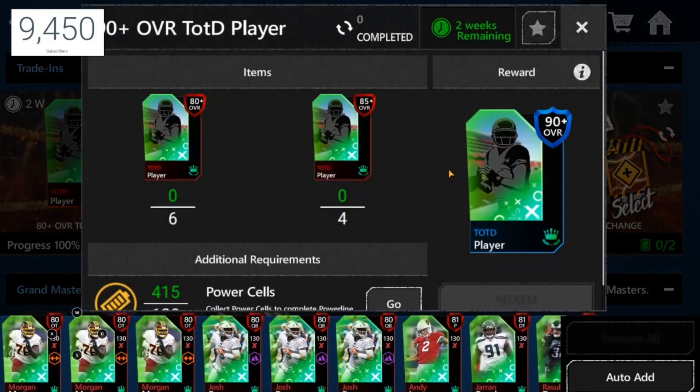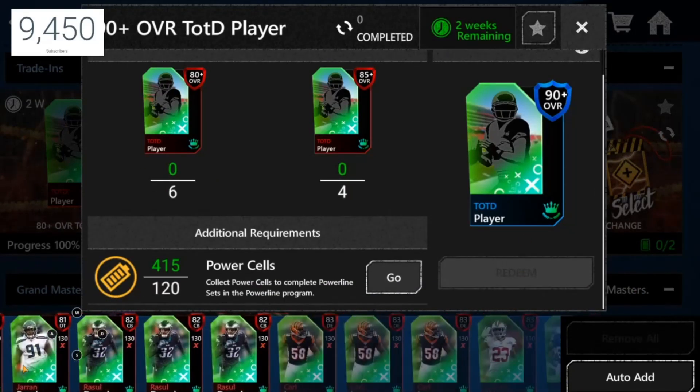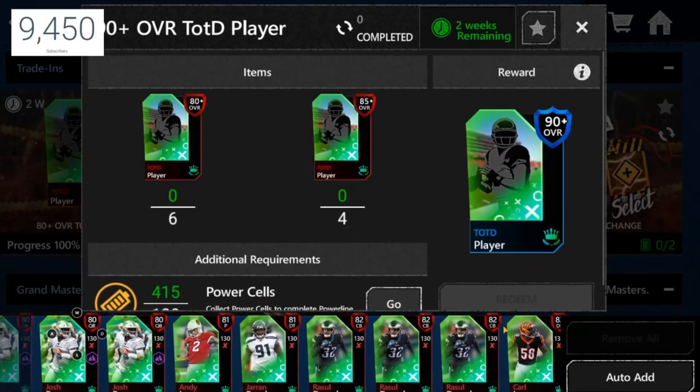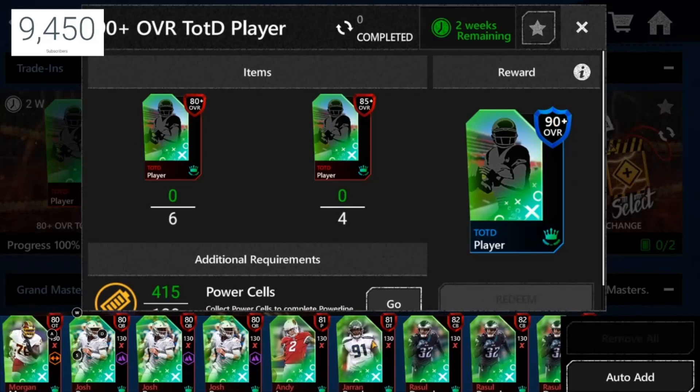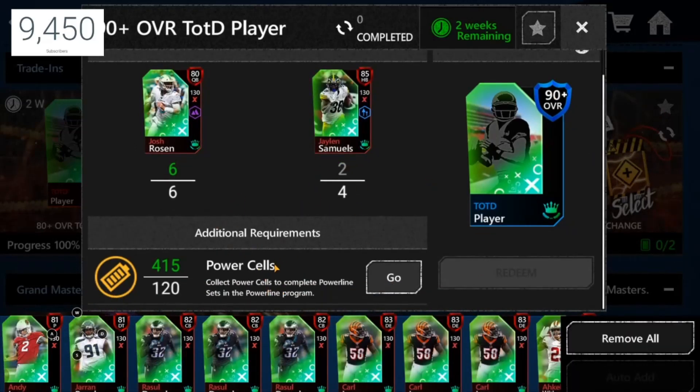Look at how easy this set is — in some ways it's pretty easy. You only need a couple of 80s, which I've kept all my 80s from the previous promo. You put six of them in, plus 85s and the power line cells — whatever you want to call them — and you get a free 90.